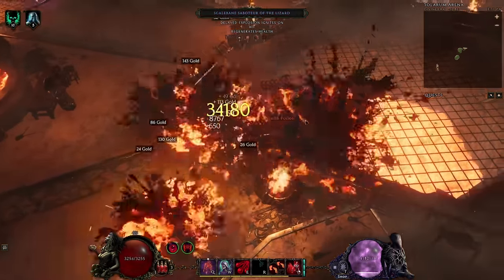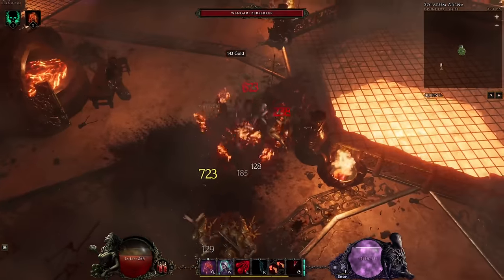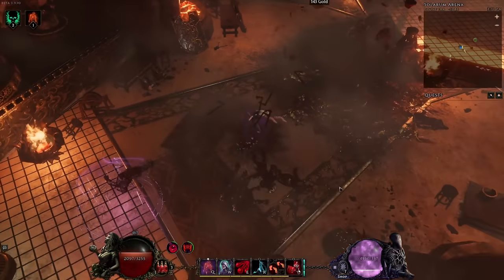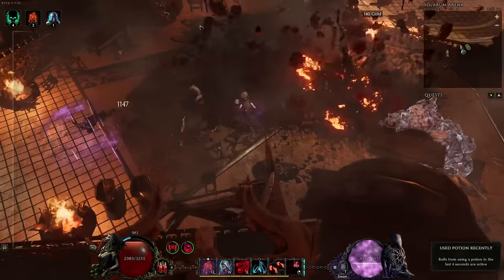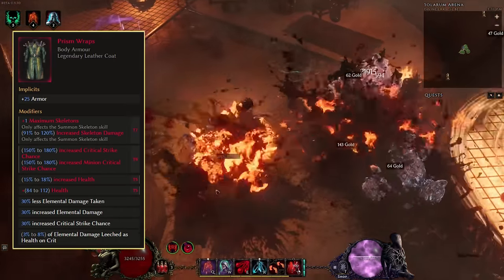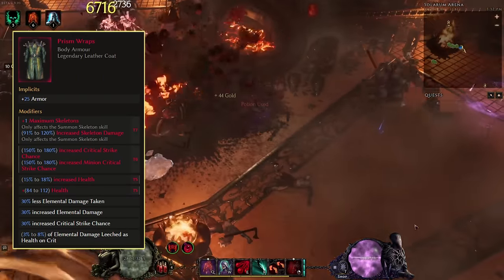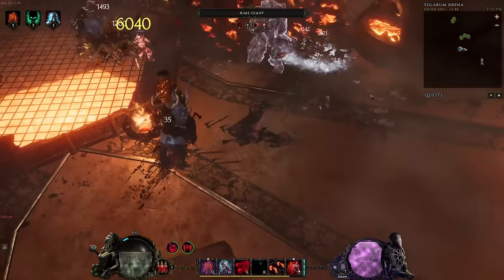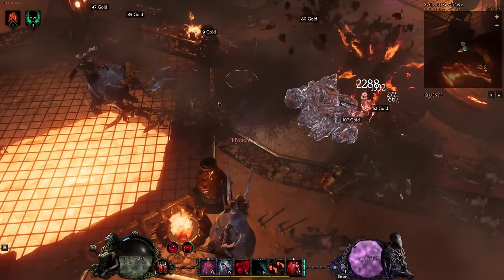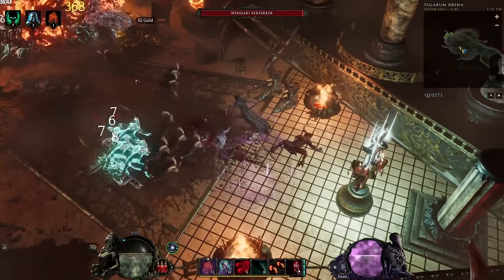Exalted items are the main thing you want to look for in the endgame to really optimize your build. And then last — one of the things that makes Last Epoch really unique — is legendary items, where you combine an exalted item with a unique one. This transfers one or more affixes from the exalted item onto the unique, which can massively improve your build and make you want to grind for days to hit those really GG items.